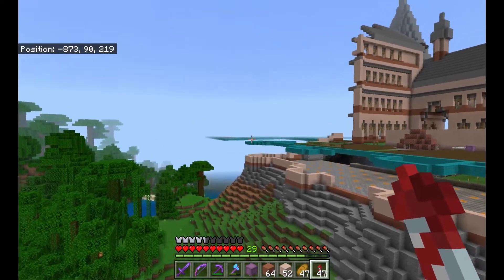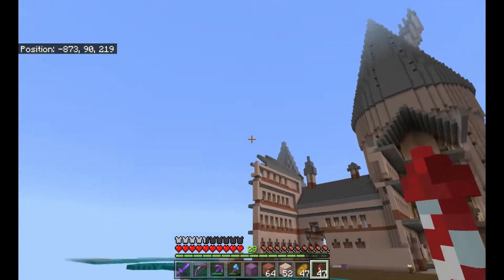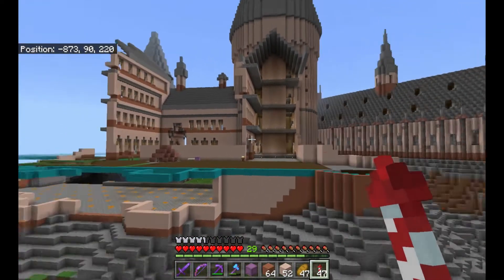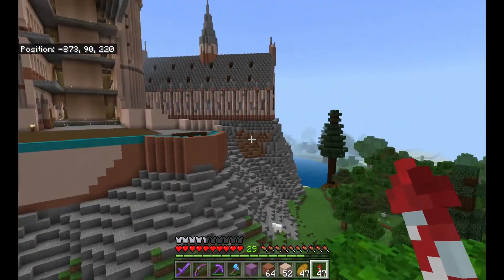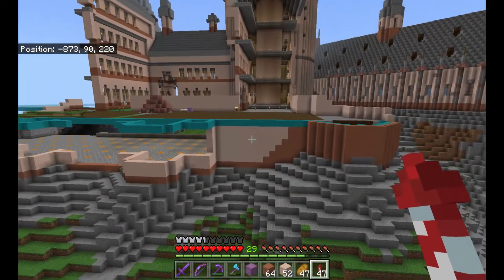I'm going to take this wall because this building has a kind of gaping hole on both sides over there and right here. Let's go ahead and close that up. Maybe I don't get the details in - maybe no windows, maybe no little spires. Let's go ahead and see what we can do.